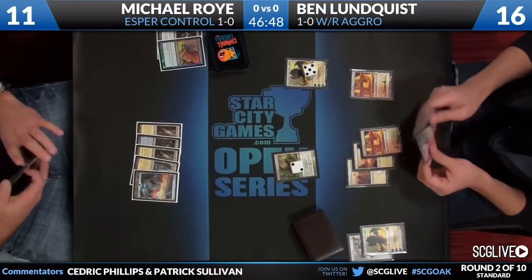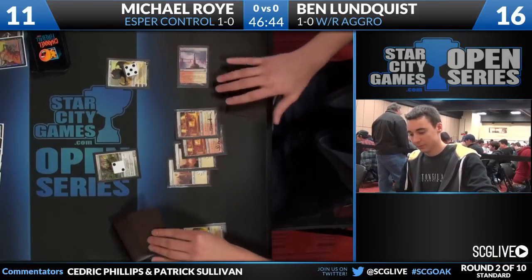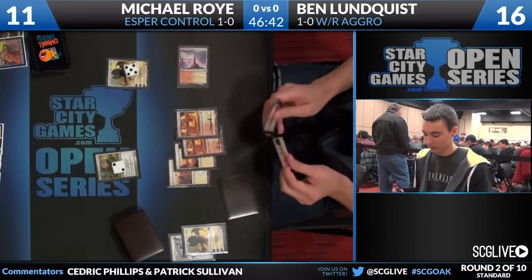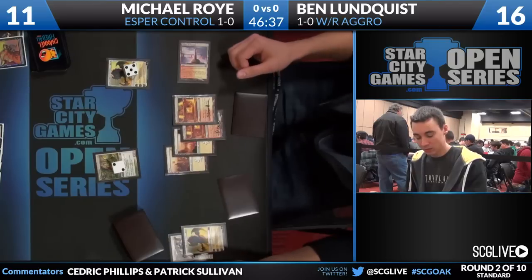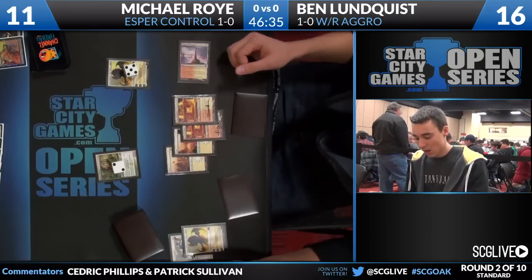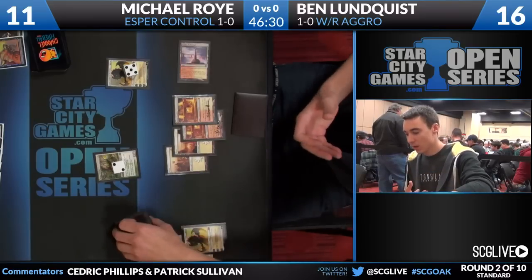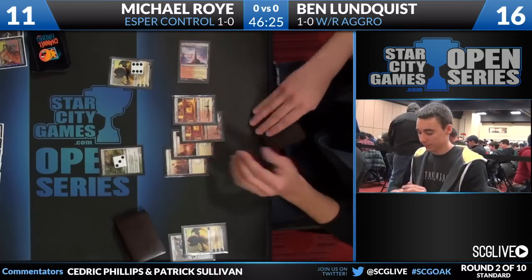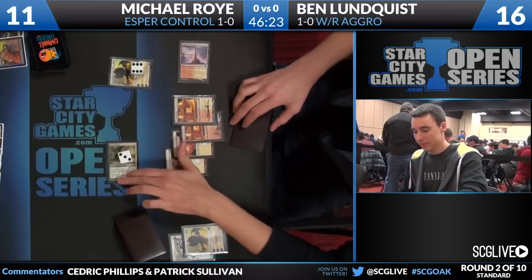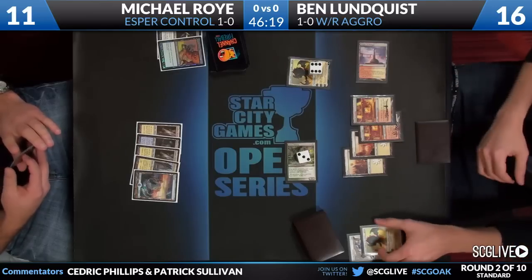Lundquist draws his card for the turn - it is a Plains. There is a Temple to get things started, so we'll take a look at the top card as he consults his hand before placing it somewhere. Boros Charm - the card he's splashing for, which is why you see the red mana. Some sideboard options as well like Mizzium Mortars. The number of Boros Charms has fluctuated - some play two main deck as we've seen in the top eight of Grand Prix Vienna, some people play four main deck, like Ben Lundquist is doing this weekend, as he pumps up that Dryad Militant and comes across for five.